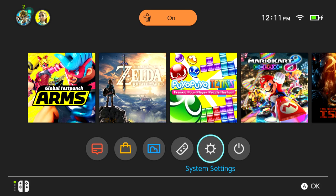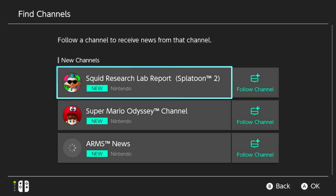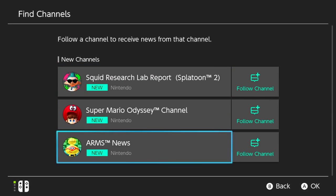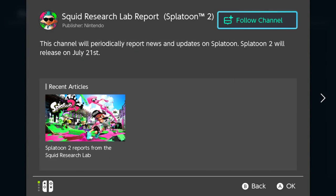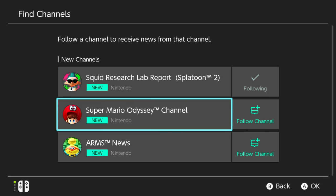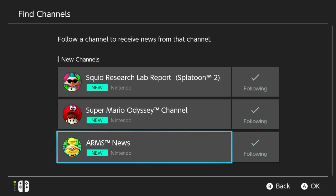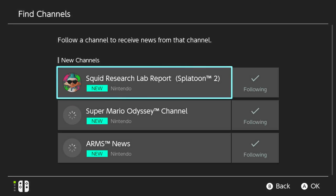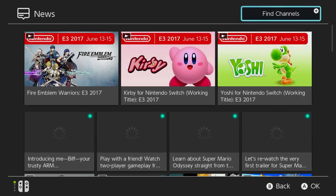First up, under the news section you can register specific games to get updates about those games. We'll go into news here. There's a little 'new' indicator up there, so let's hit the plus sign, find channels. Here are the available channels — we're going to follow that channel. We'll follow Super Mario Odyssey, let's just follow all of them. If you go back and find channels, you have the ability to remove what you're following.